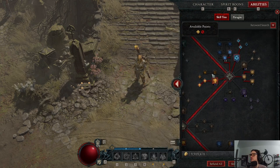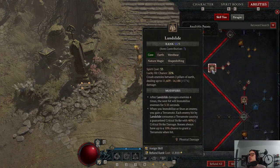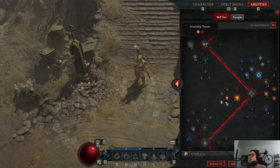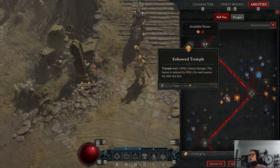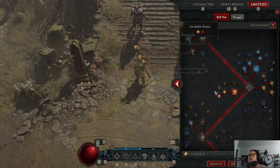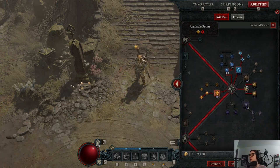Next is Trample, a really fun ability and our only travel skill. It becomes Unstoppable, so you can use it to break CC. This is basically the core of our whole build and our burst ability. We have an aspect that makes it so when we use Trample we summon six pillars of Landslides — something like 24 Landslides summoned total — and they completely destroy all of the ground around where you're trampling. Trample deals 150% bonus damage on the first hit, and it also grants spirit, which is essential for this build.